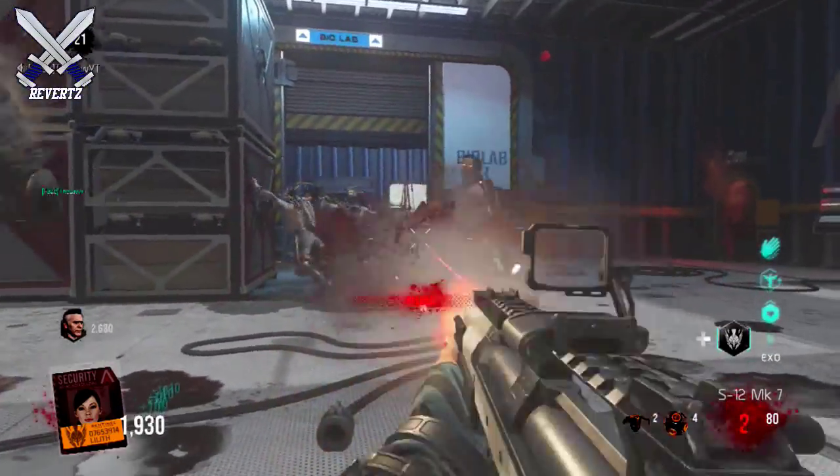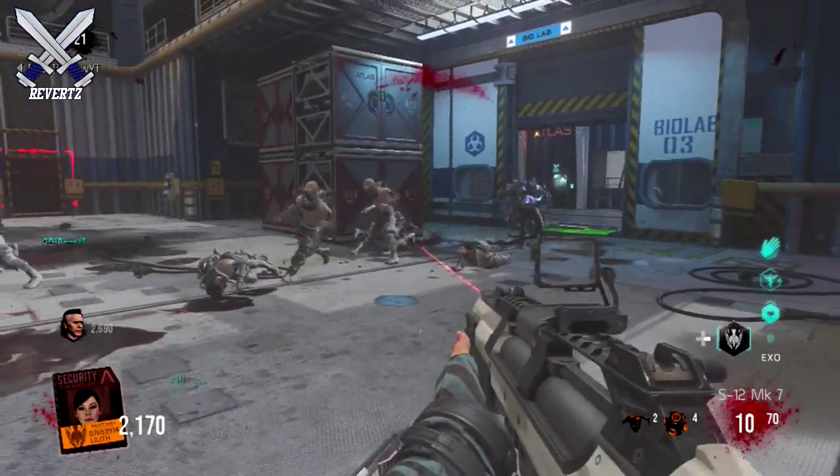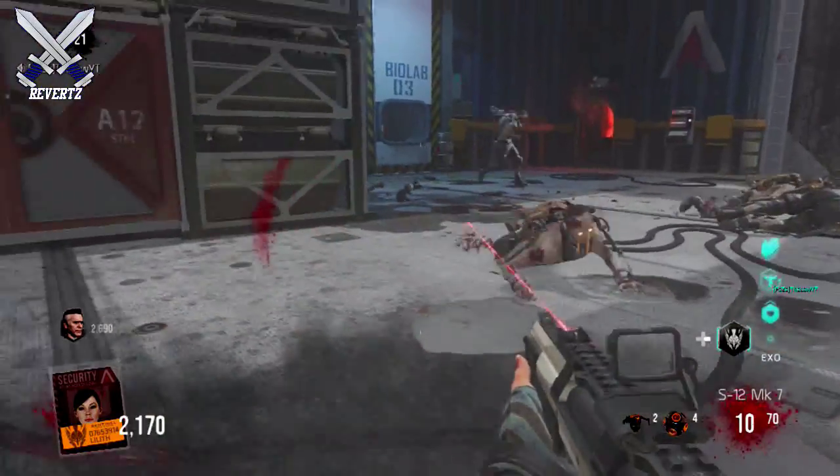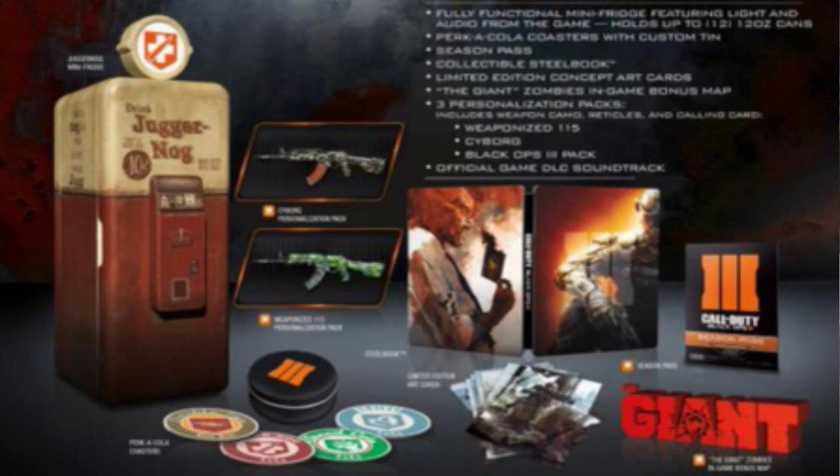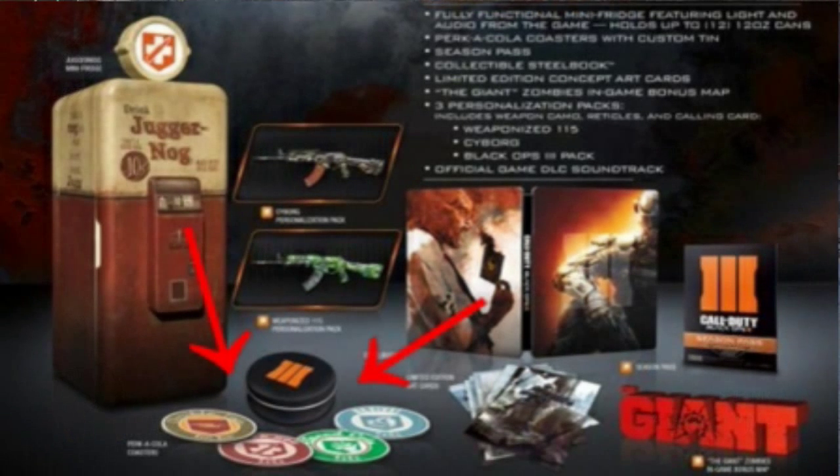Hey, what's going on guys, Mr. TheReverts here. Today a local retailer store did leak out an image for the Call of Duty Black Ops 3 Juggernaut Collection. There's an image up on screen of all the items you get when you buy this Juggernaut Collection, but for right now I'm going to focus on the coasters down at the very bottom.